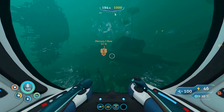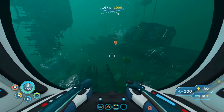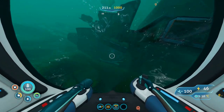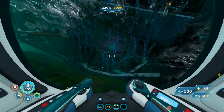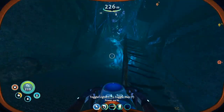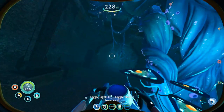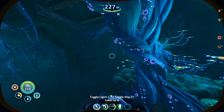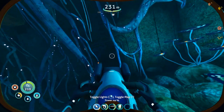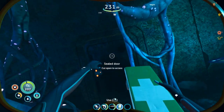The entrance we want is right here in the front — the side you approach, right down here. We're going to go in through this door, go straight forward down the hall until we pass these roots, then turn right and go directly behind the roots to find our first sealed door.